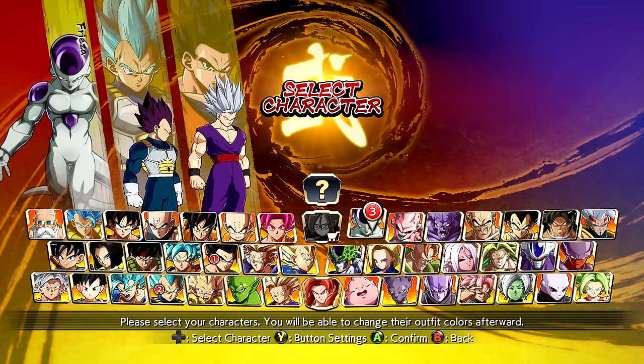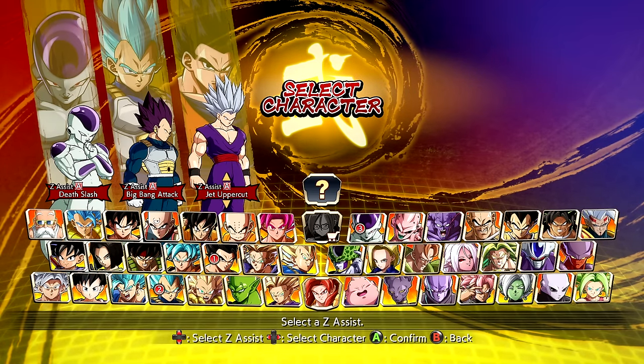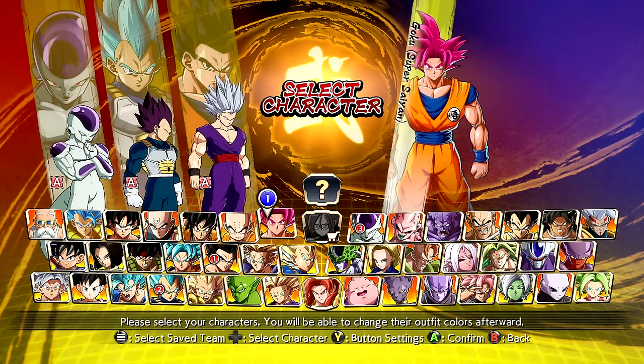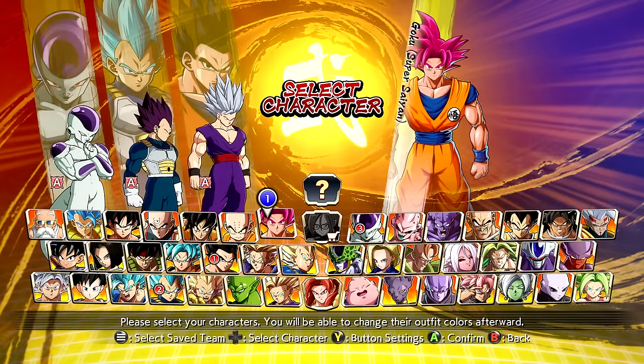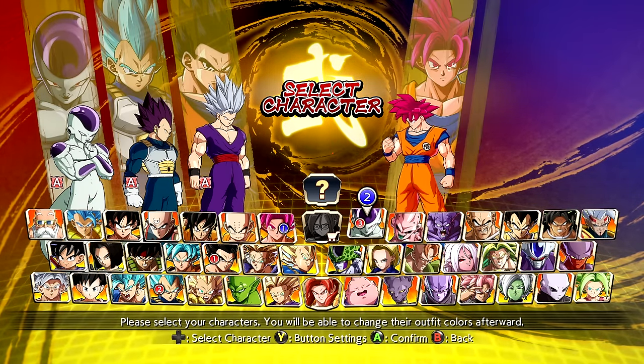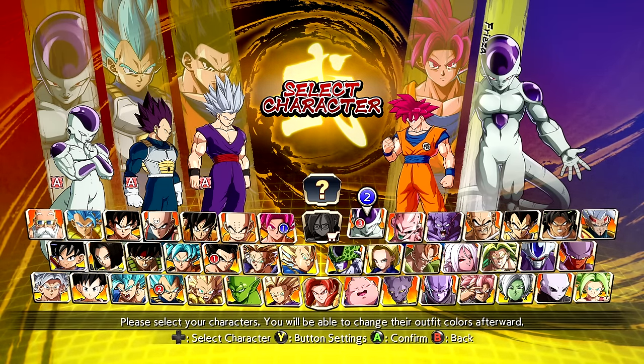We also have Frieza Black. However, we do have to transform mid-battle because Frieza is one of the unique characters with an actual transformation skill, so I will transform into him soon. As for the fourth character, we have Super Saiyan God Goku — check that out, we actually have a render of the character in the background. This one is very unique because he's not just a skin over the original Goku. He comes equipped with a new custom moveset and skillset. Massive shoutouts to RC Burrito for creating this guy.